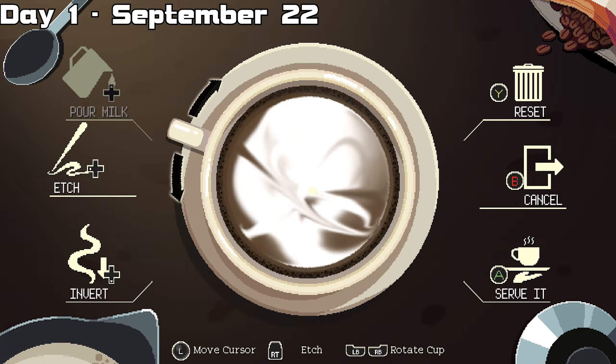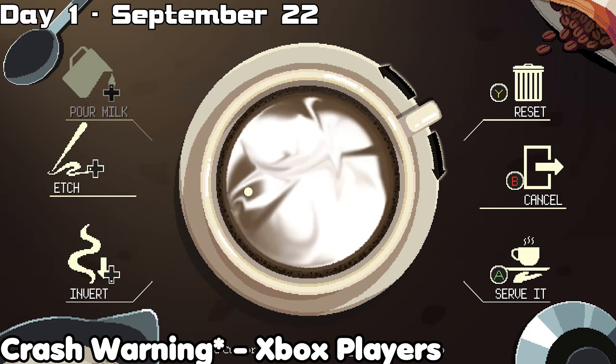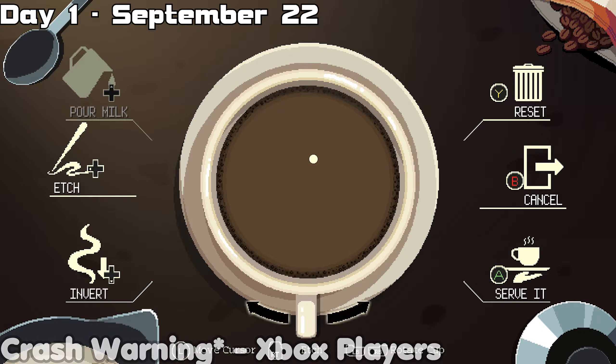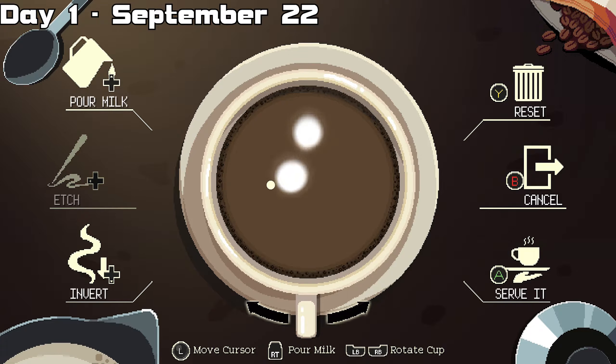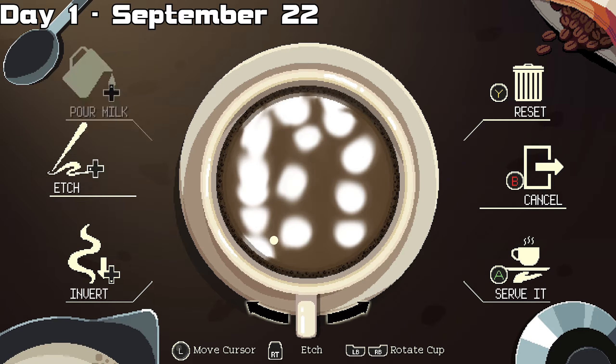I do want to warn Xbox players — when I was attempting this trophy, the game kept crashing slightly before the 1-hour mark. I'm not sure what was causing it, but it mostly happened when I went idle longer than 10 minutes at a time. If you keep playing during the latte portion, either holding a trigger or randomly drawing things, you should be fine. As soon as you confirm one hour after pouring the milk, then serve the drink to complete it.